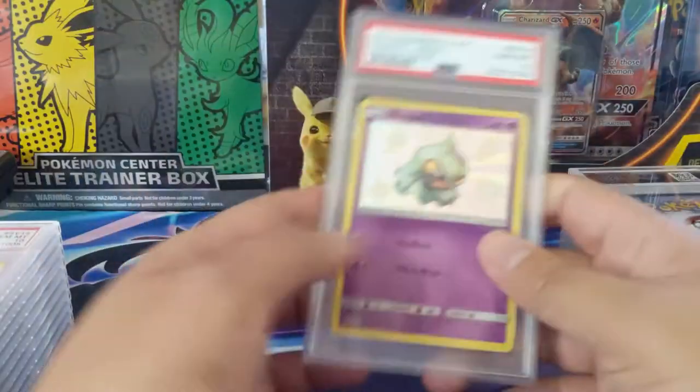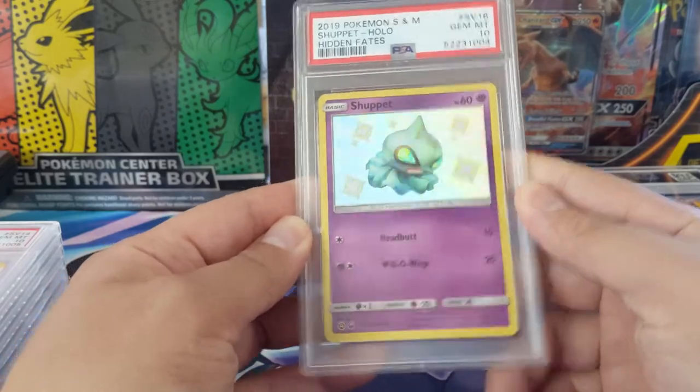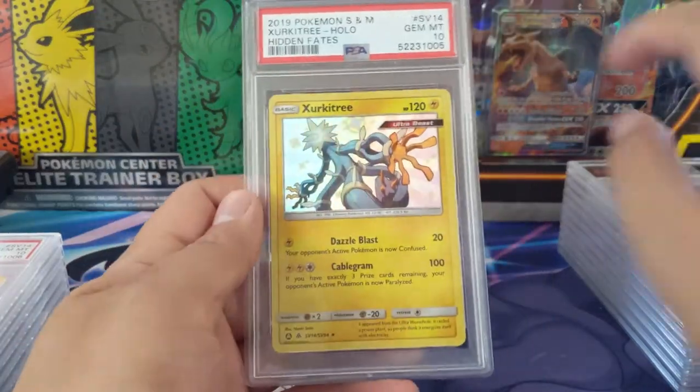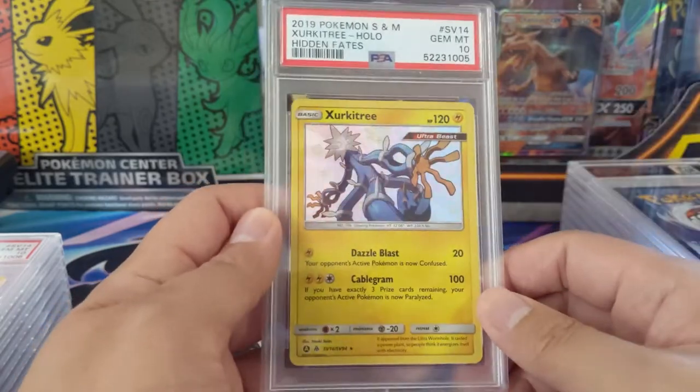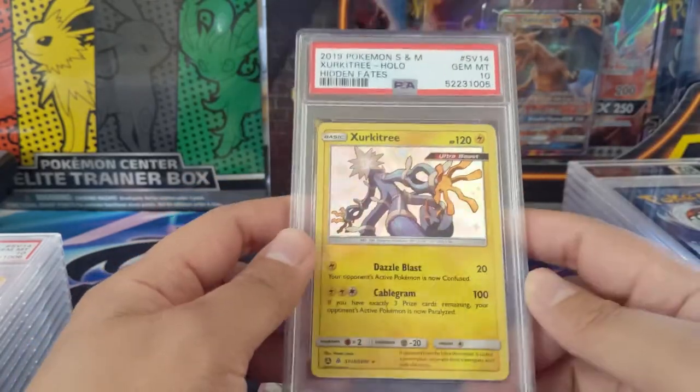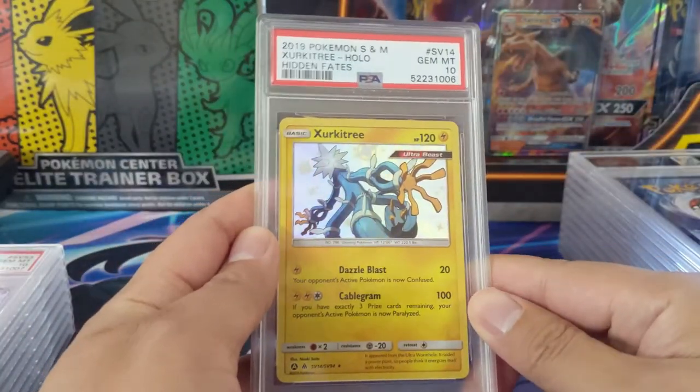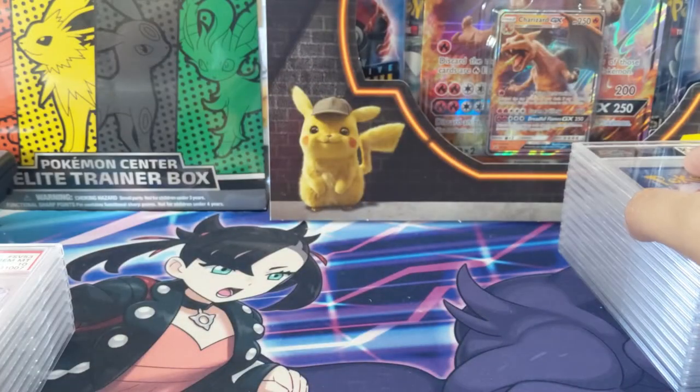We got a little Ghost — very cute — PSA 10. And an Ultra Beast: Ultra Beasts don't do too much for me, and this is one of the stranger ones, although maybe Buzzwole is the weirdest Ultra Beast. PSA 10 nonetheless. Such a good rate of tens — really happy with how these returns went.